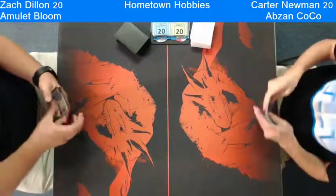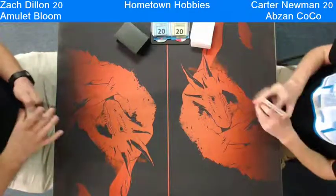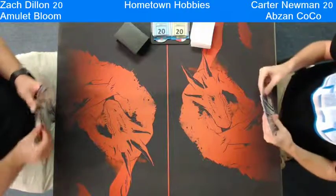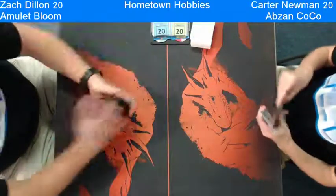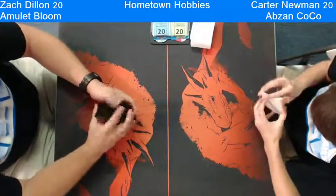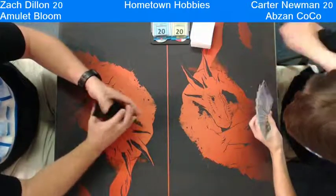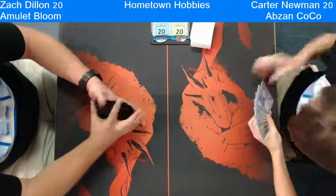It looks like he drew an Ancient Stirrings, a green Bounceland, another green Bounceland, and a Cavern of Souls — and he Mulliganed. I guess that's a Mulligan you pretty much have to do. He's not interactive until really turn 3; he can cast his Ancient Stirrings, so that is not the best hand. He didn't have an Amulet unfortunately, so he's going to ship it back.